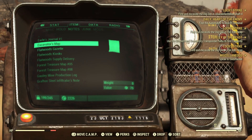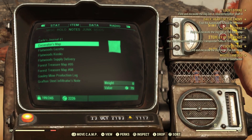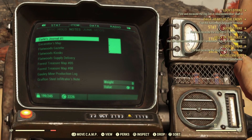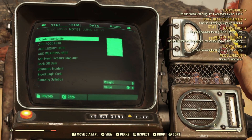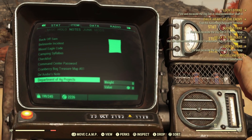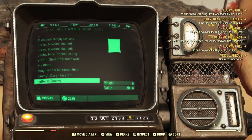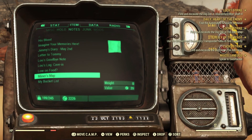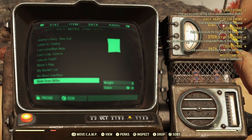All right guys, got a glitch for you. It involves the maps that you purchase from the You Mine It machines scattered throughout the Ash Heap region — Excavator map, Miner map, Prospector map. Try to buy as many of these as you can by server hopping, or having your friend buy one for you and trade it to you.